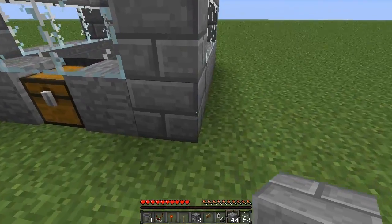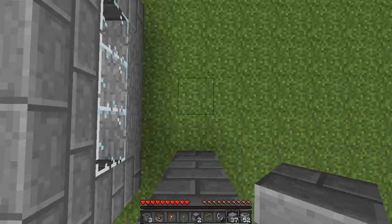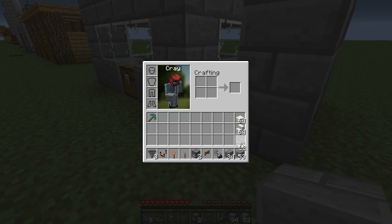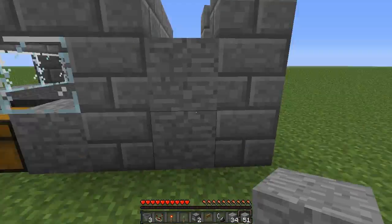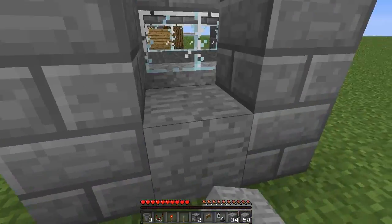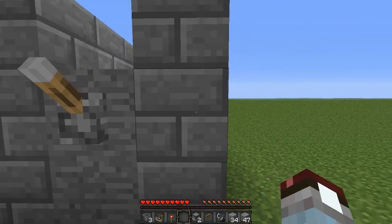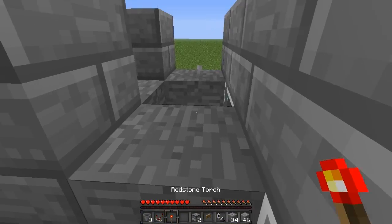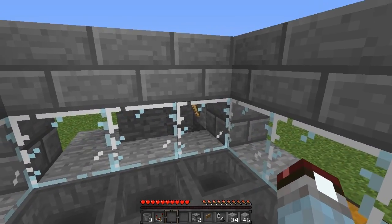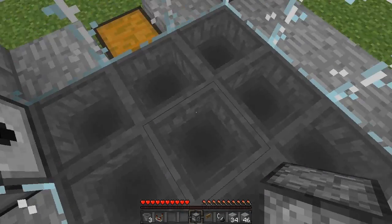Come over to the right corner here — leave one space and then create a three-high pillar. At the front, place two blocks in that gap, and you can place another two there. On this top block at the front, place your lever. Behind it, place a redstone torch. Now come inside your chamber, destroy the glass block next to that redstone torch, and place a dispenser there — it should face into this area.